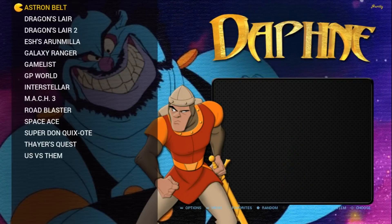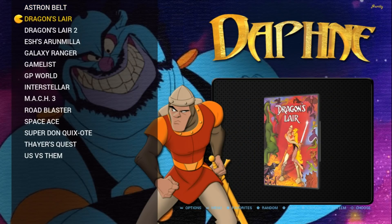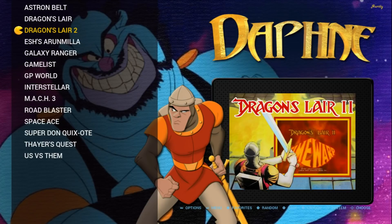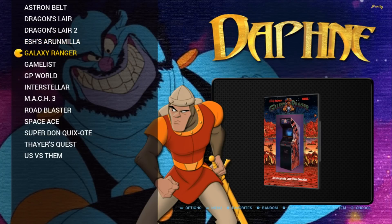If I go to Daphne right now, you can see that the box art comes in and fades to snap — looks really nice. I really like that look. Also, when you look at just the ROM list, the text is very large, easy to read, nice and clean. Nothing too fancy, but I love how it lights up yellow and you get the little Pac-Man beside it.